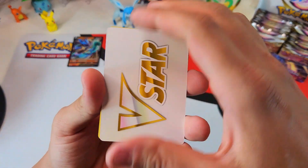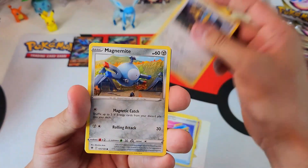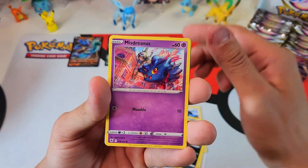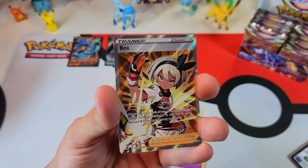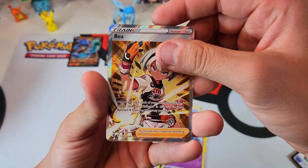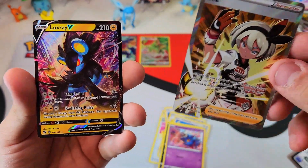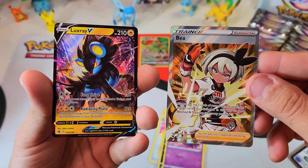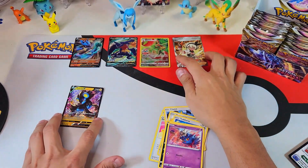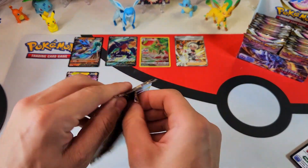Black code card. Alright, I see something back there. Come on, Sneasel — hook us up. We got — ooh. A beautiful trainer. And behind it, Luxray V! Alright, so a nice double hit. I'll take that — pretty cool artwork on Luxray. So that is number four, number five. Pretty sweet.